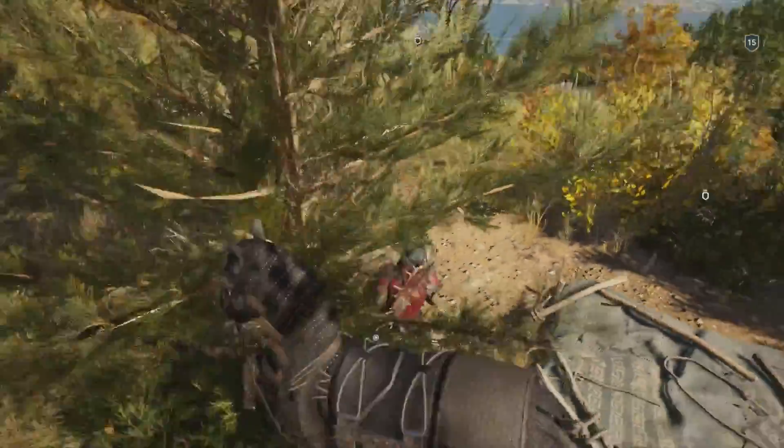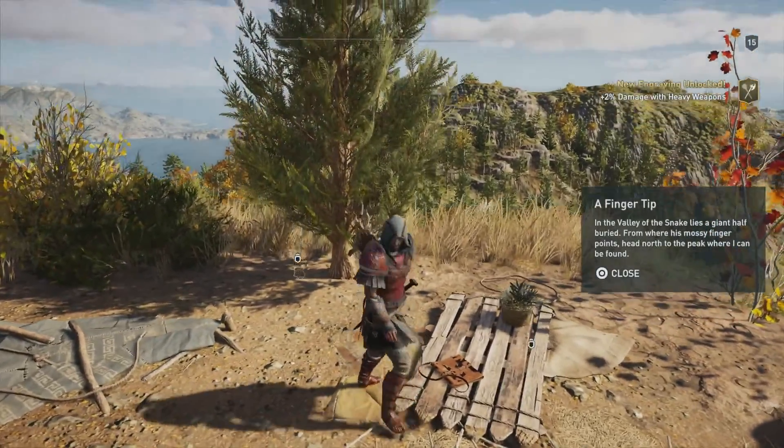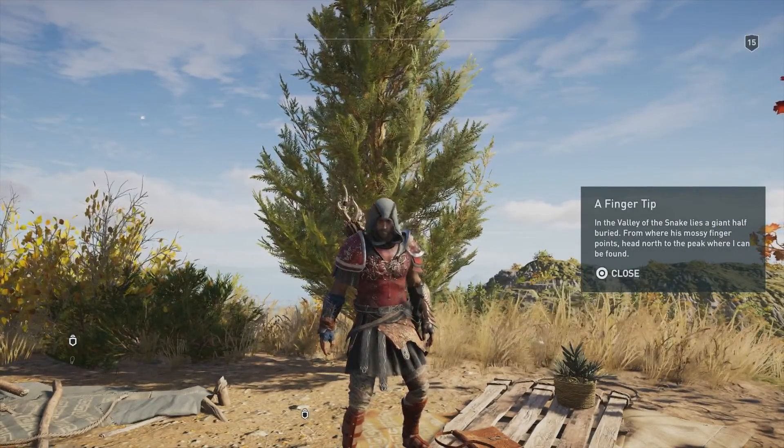Let's go ahead and dismount here and walk over towards this little piece of wood — kind of a rafty looking thing here. And that is gonna be where you'll find the solution to the Fingertip Enigmata Ostraca.